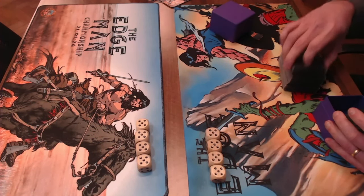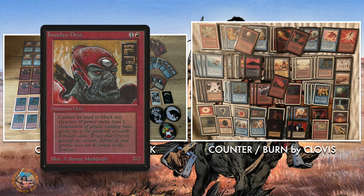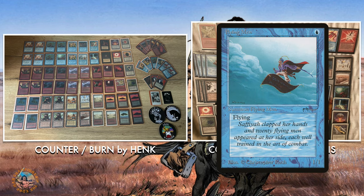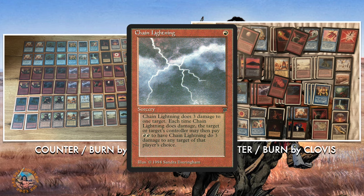Let's check out Henk's counter burn deck first. You can see both decks side by side — on the left is Henk's deck, identifiable by the Ironclaw Orcs, and on the right is Clovis's deck, identifiable by the Flying Men. Both have the same counter burn strategy: play cheap creatures, attack quickly, deal damage, and finish with efficient burn like Psionic Blast, Chain Lightning, and Lightning Bolt. Both players run four Bolts and three Psionic Blasts. Henk plays four Chain Lightnings while Clovis plays three.